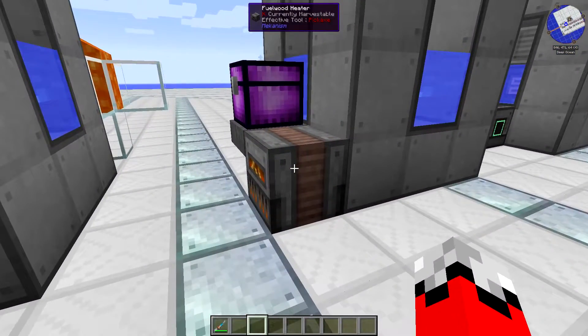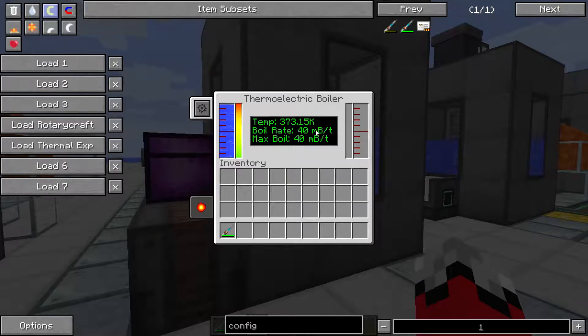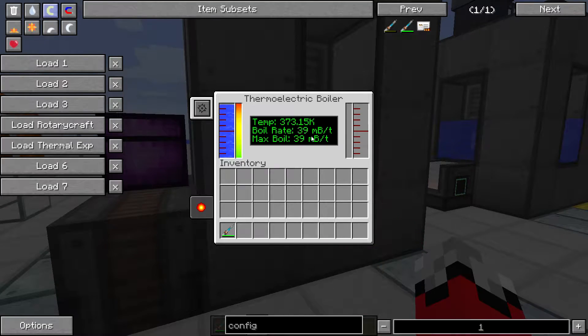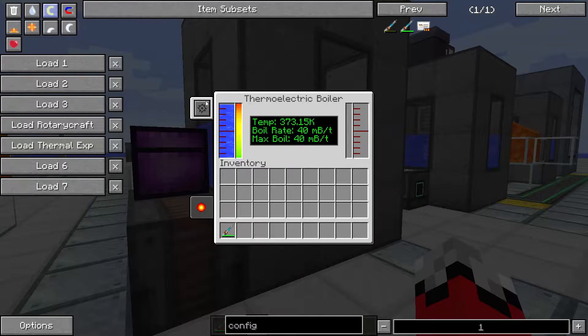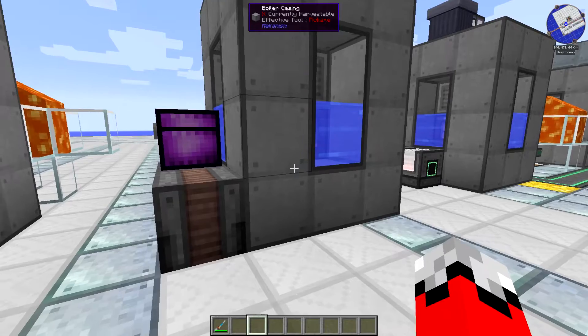Your other likely option for heating one of these is the Fuelwood Heater. As I mentioned, this thing has been buffed, so it's actually producing twice as much steam as the heat generator — about 40 millibuckets per tick. And again, you would need a tremendous number of Fuelwood Heaters to come anywhere close to your 100,000 millibucket per tick limit.